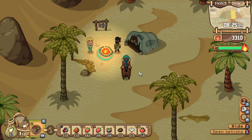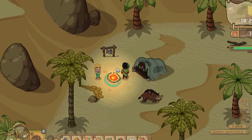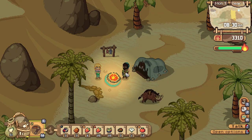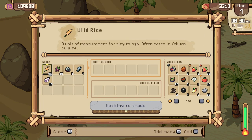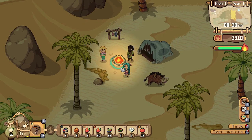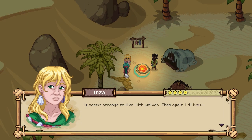Well, very important though. An NPC says: when we visit the mainland, my brother worries. But the Mograni keep their distance. It seems strange to live with wolves — then again, I'd live with dolphins if I could.